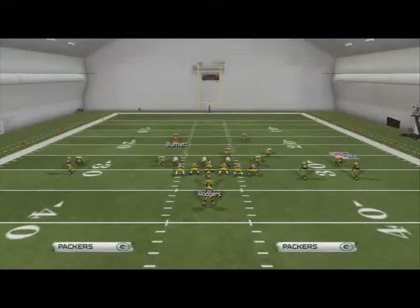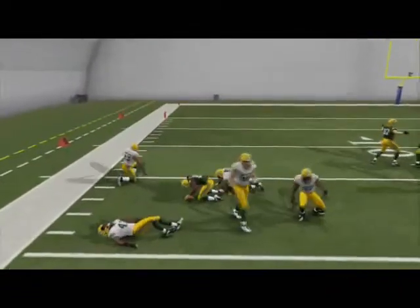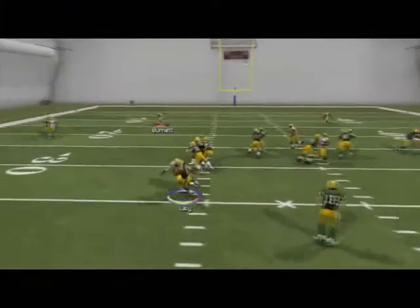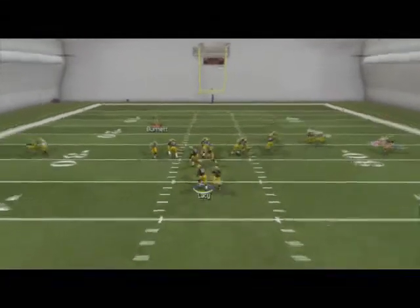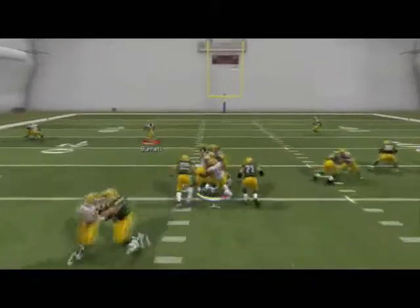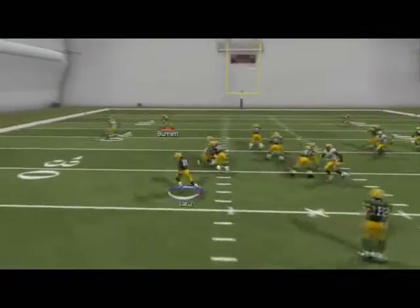Our last run is the Strong Left run — Halfback Counter. This is rarely called honestly because the read option serves as a slightly better version of the halfback counter in my opinion, but it's just an outside power run to the left. When they're shifting their linebackers to the middle and playing inside, we'll call the counter and try to get some space. Use the precision modifier by holding L2 to cut back to the inside and try to pick up some positive yardage. In situations where the linebackers are on the inside like a 4-3 stack, you're going to take it outside — and that's where the big runs are going to happen.